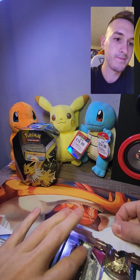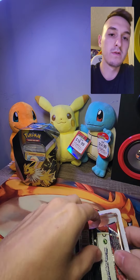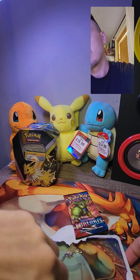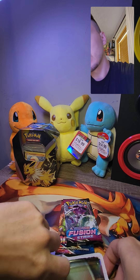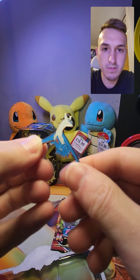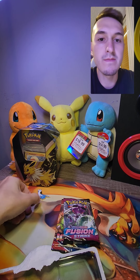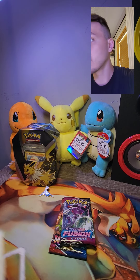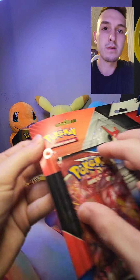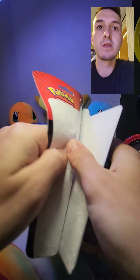Okay, what do we got here? The plastic piece comes off. We'll do the Fusion Strike packs first, so let's open this up. Look at this beautiful pin — this is why I've been dying to open these. Look at these pins! There's the blue one. Let's set it over there. Now let's open the second one — the red pin. This red pin is also really cool.